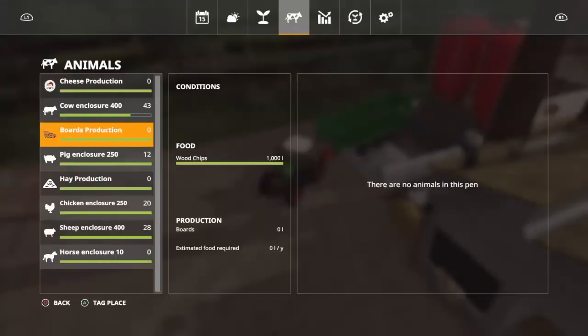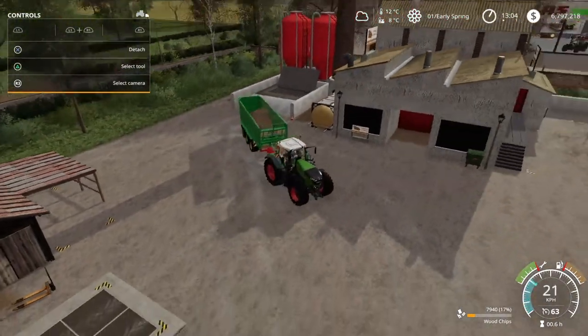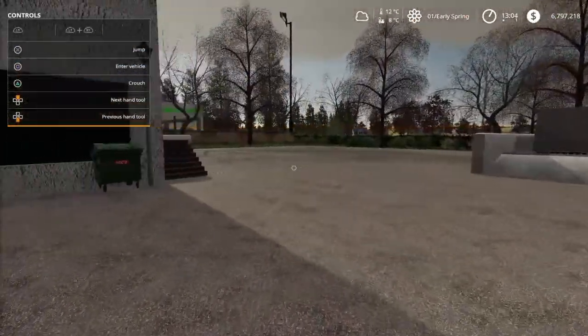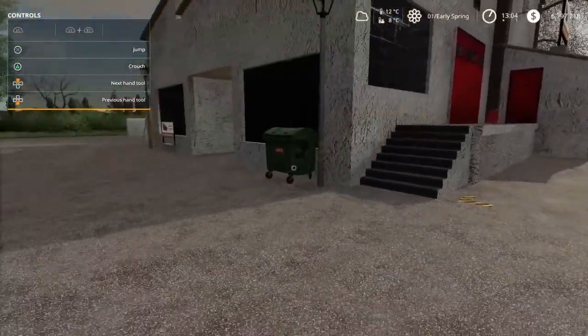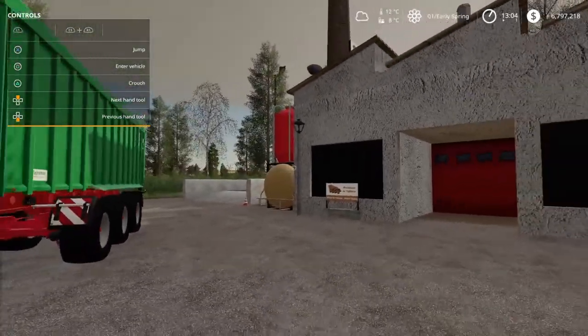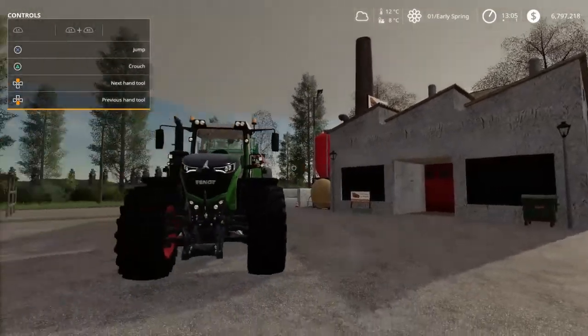Going into animal pens you can see 'board production — wood chips, 1000 liter,' so that's the maximum you can deliver. I had 8000 liters in my trailer but it only took 1000. That may have something to do with seasons, because I remember delivering 10,000 liters on La Coronella. You get your pallets with finished wooden boards inside this trigger — 1000 liter maximum. Good to know.